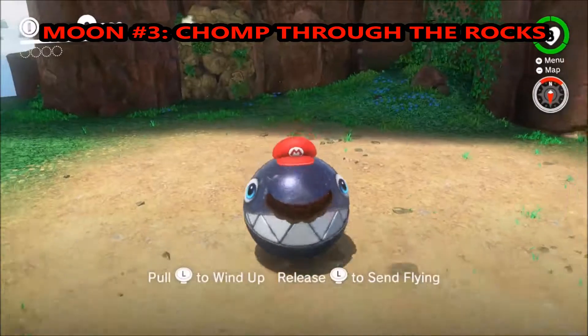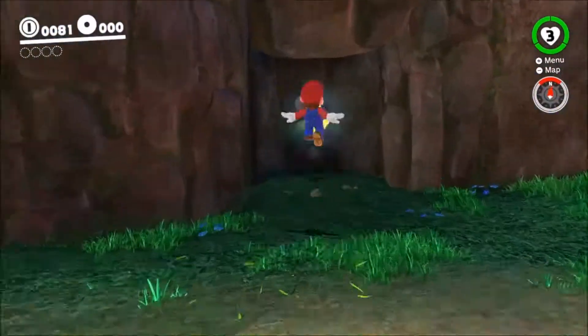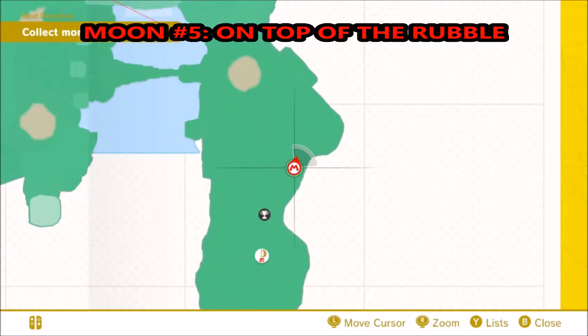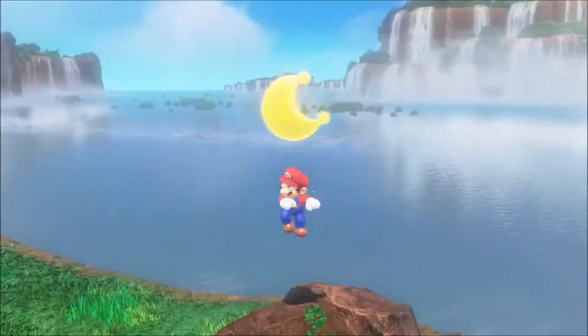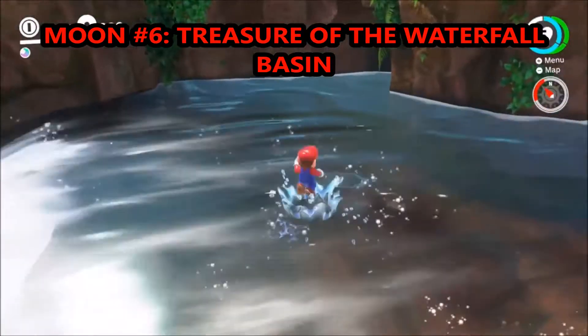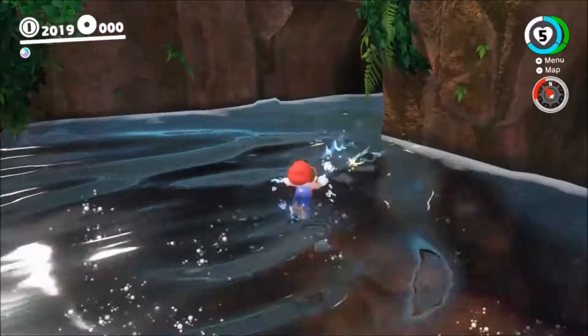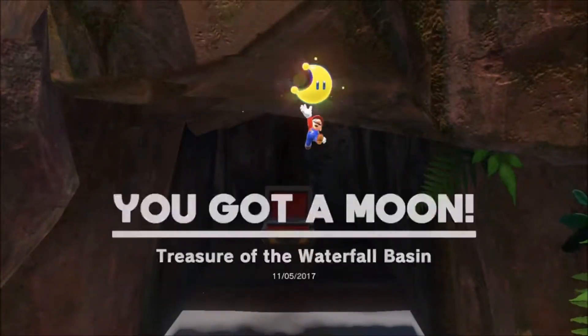This is the first moon that you get, Moon 3. Basically just grab this chomp thing, go grab this moon and you win. Moon number five is pretty simple — next to the Odyssey, just go jump on the rock. And number six, just jump in the river and go underneath this little cavern thing, open the chest, bada bing bada boom.